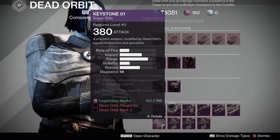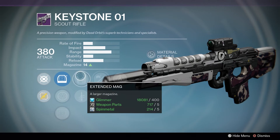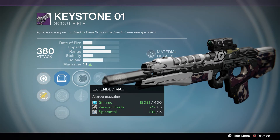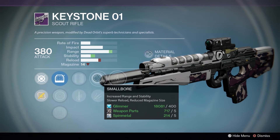Over to Dead Orbit. Starting off they have a decent Keystone 01 scout rifle, which comes with Extended Mag, Small Bore, and Fireflies. This is pretty good for PvE — Small Bore increases range and stability while lowering magazine size a little, but Extended Mag makes up for that. Fireflies is just all-around good on scout rifles, so that's a pretty solid PvE roll.